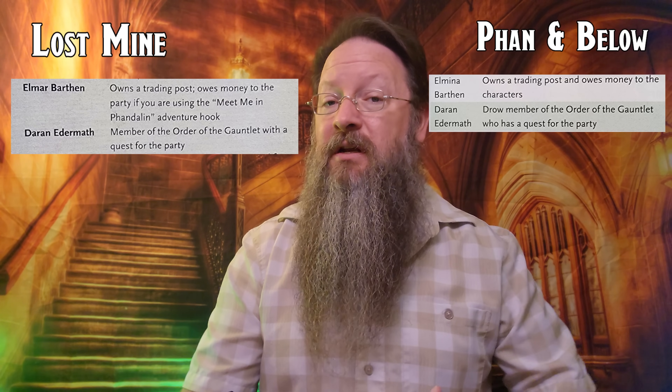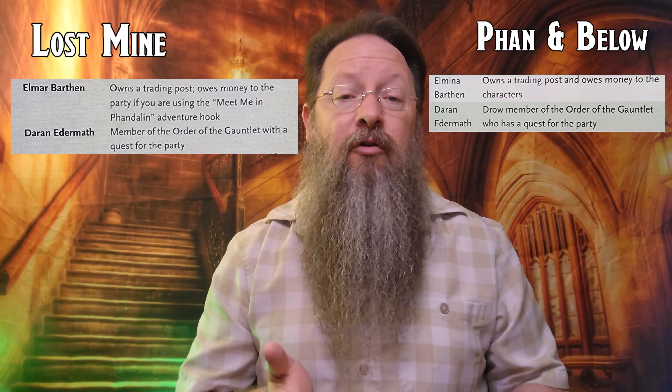Part 2 of Lost Mine is called Phandalin, whereas Chapter 2 of Phandelver and Below is called Trouble in Phandalin. The town layout and map are the same. The major differences are that Elmar Barthan, who runs Barthan's Provisions, is now named Elmino Barthan, and Darren Edermath is no longer a half-elf but is a drow. The quests are all still the same — you still have the possibility of joining the Order of the Gauntlet, the Zhentarim, or the Harpers. The Nothic that players encounter actually has a name in the new Phandelver and Below: Sarnak.